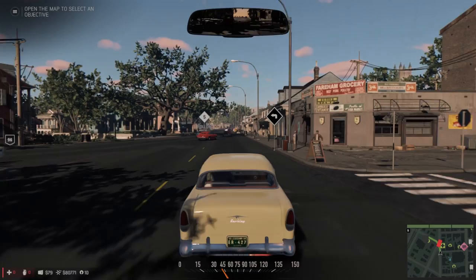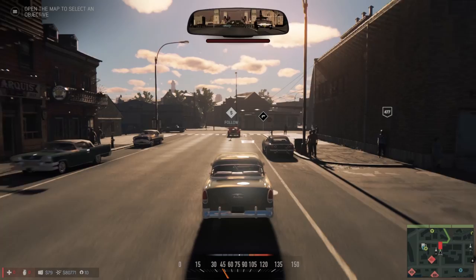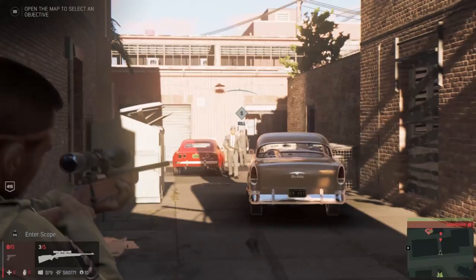While driving the streets, you'll come across cars marked with a follow icon. Doing this allows you to follow enemies back to targets of opportunity by tailing them through the streets. Keep a good distance away and make sure you don't do anything to raise suspicion – people sounding their horns at you too much will spook the driver, for example. Taking out these targets causes damage to the racket and gets you one step closer to taking back the district.